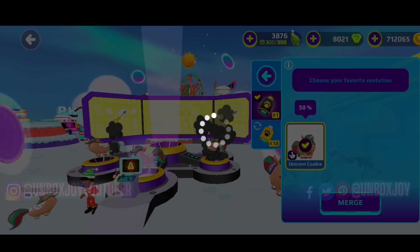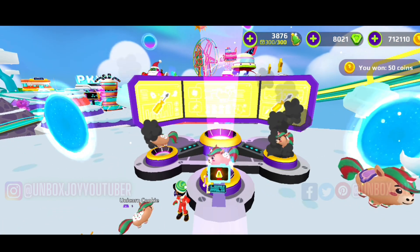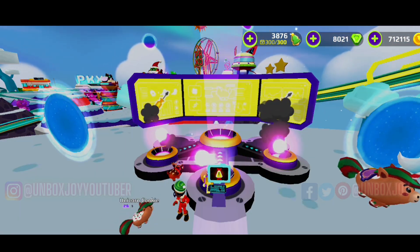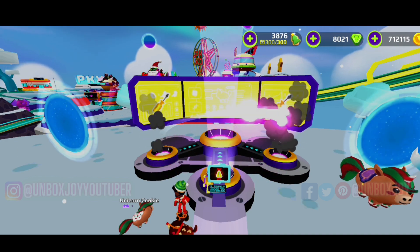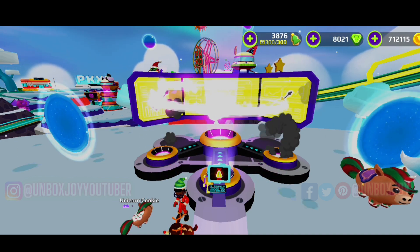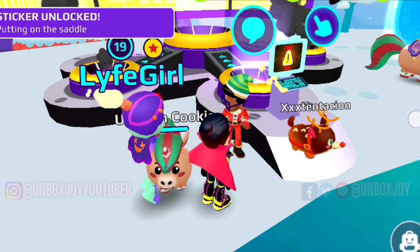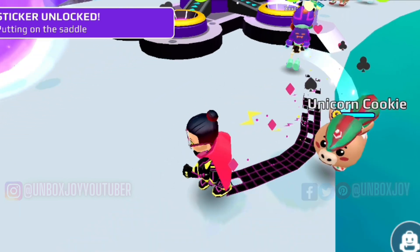Select the three pets which are the same and are at max level. There we go — I just merged them. So here we are, let's see what will happen. It's just like the previous pet's merging machine, but what happens is you will be able to ride your pets. Here our pet is, and the pet size also increases so the pet looks bigger now.